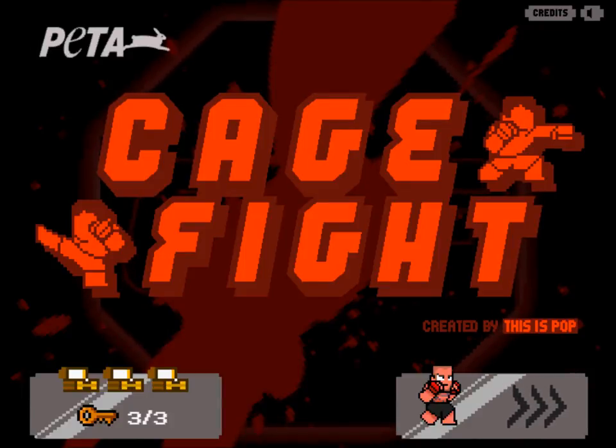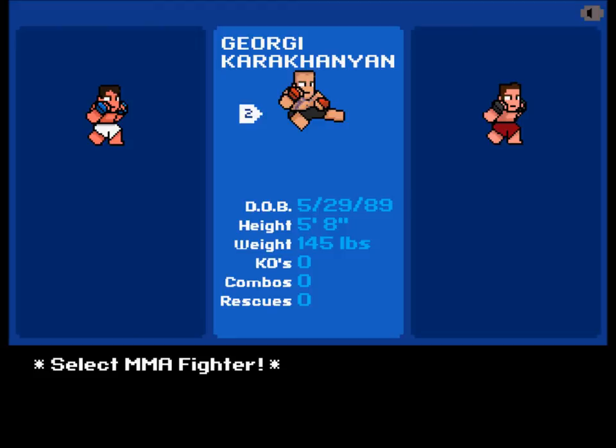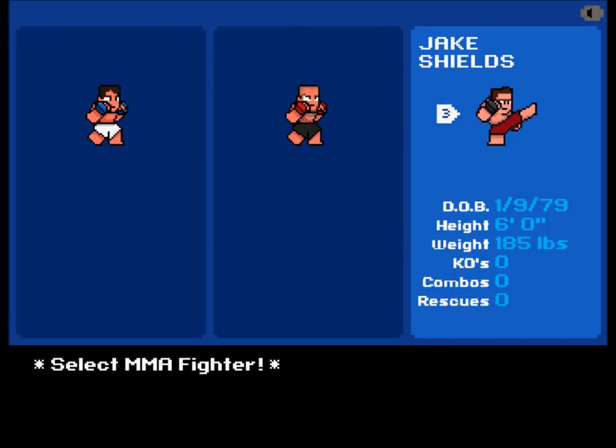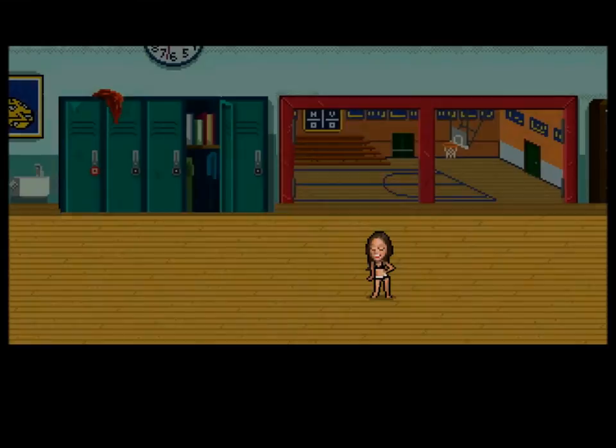Anyways, this is Cage Fight. Let me start it up. I've played this before. We have three characters: Aaron Simpson, this guy who I can't even begin to pronounce, and Jake Shilbs. I played this guy last time off screen, so I think I'll go with Jake Shilbs.